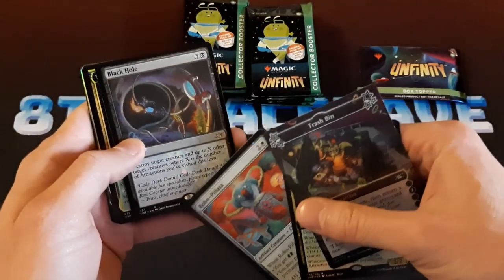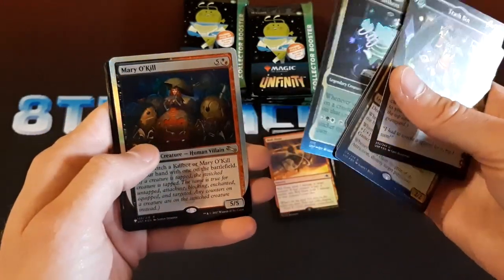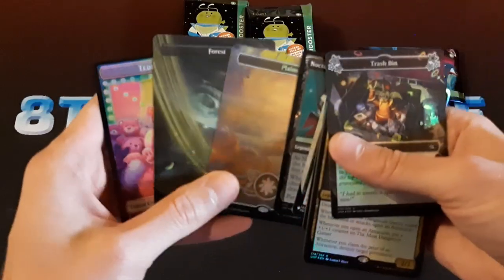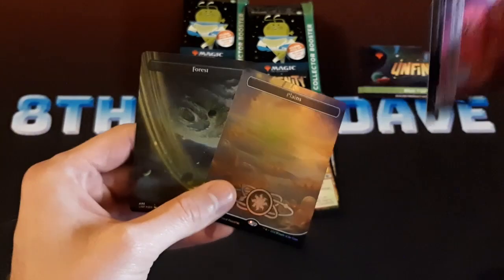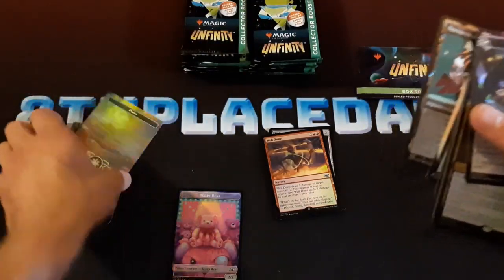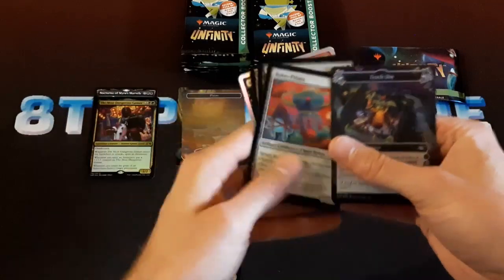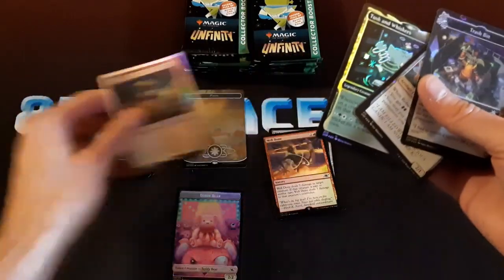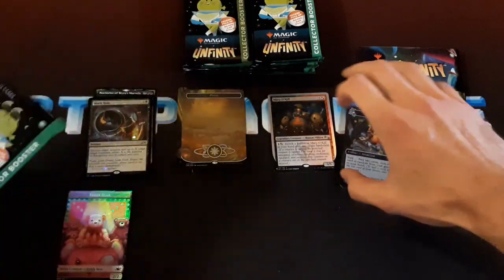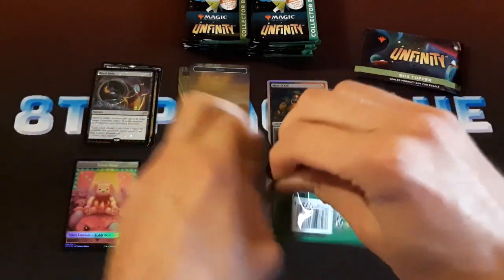There's a Black Hole — a standard legal, or not standard, but eternal legal one I guess. You also get reprints from the previous unsets. I believe in every pack you get one foil and one Galaxy Foil land. I'll put all the lands in one pile, rares in another, and then I'll also have a pile for mythics, and hopefully one for Shocklands — don't imagine it would be a big pile, but maybe we can get a couple.